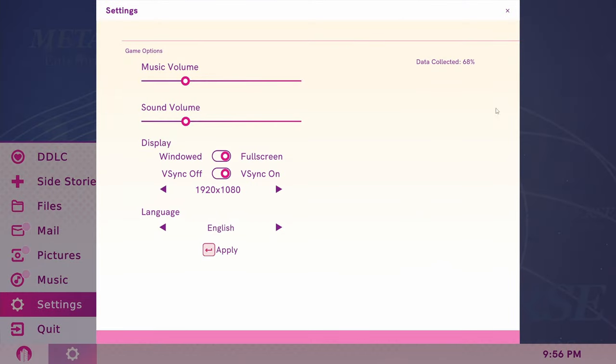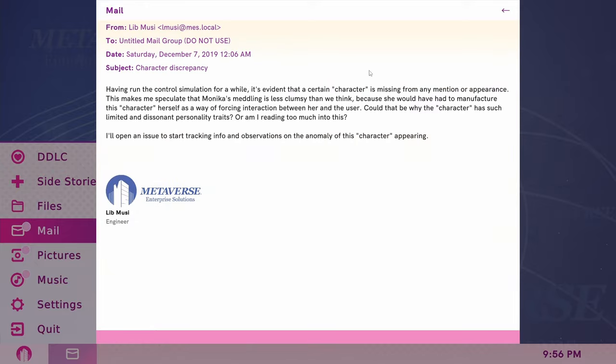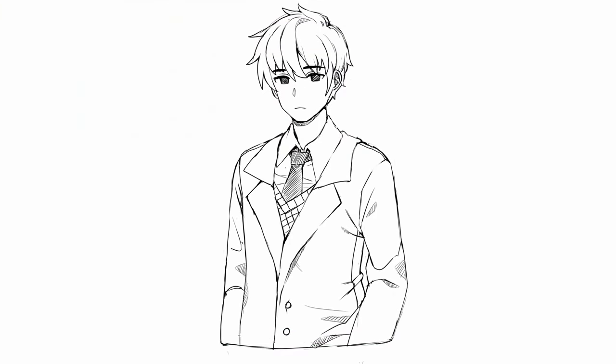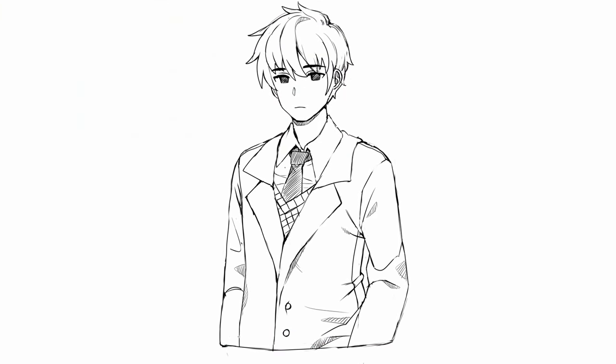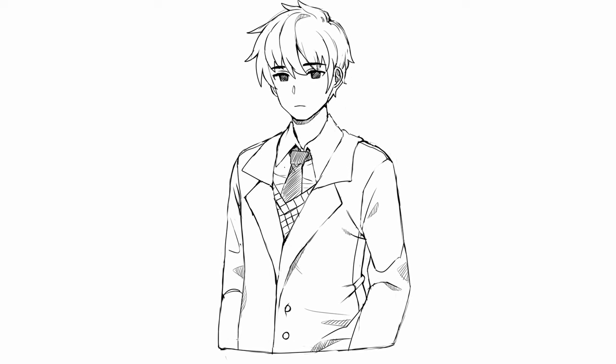To get the twelfth sketch, achieve about 65-70% game completion or data completion. You will receive an email from Lib Muzi titled "Character Discrepancy." With that email is a rough concept sketch of what the faceless protagonist might have looked like if he was a real character. I will go into more detail about the emails in the future part of this series.